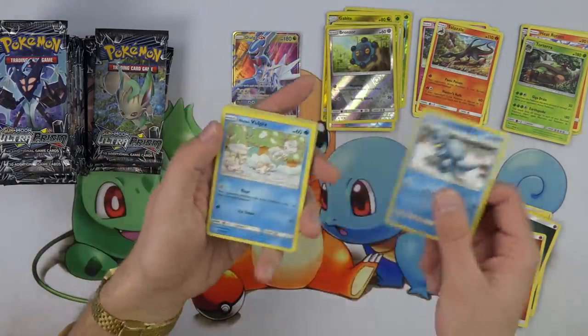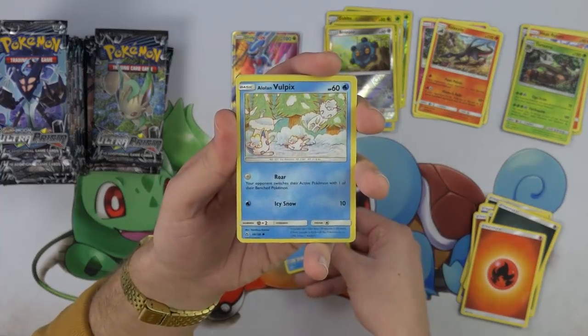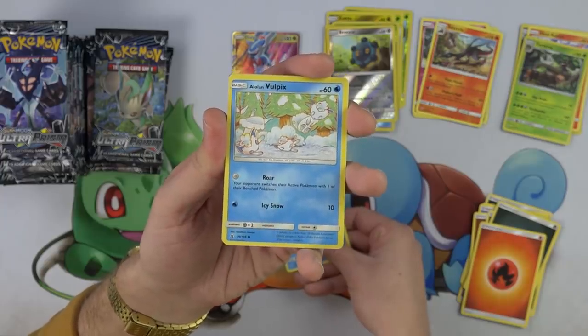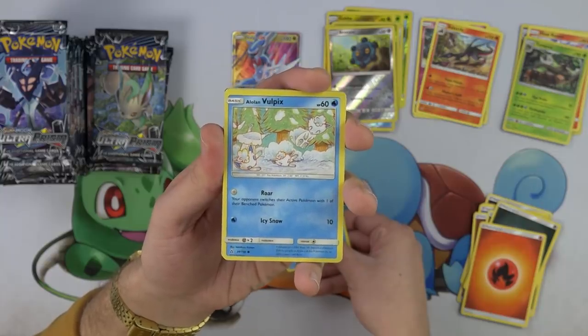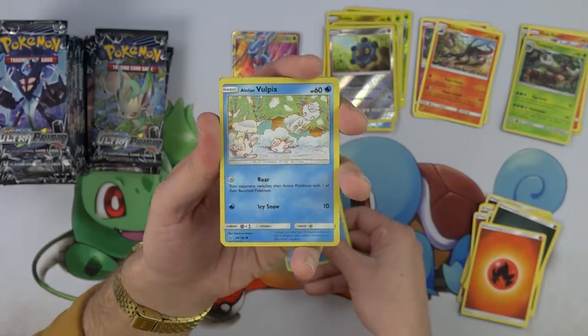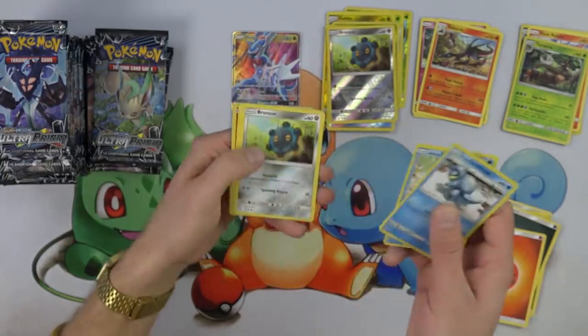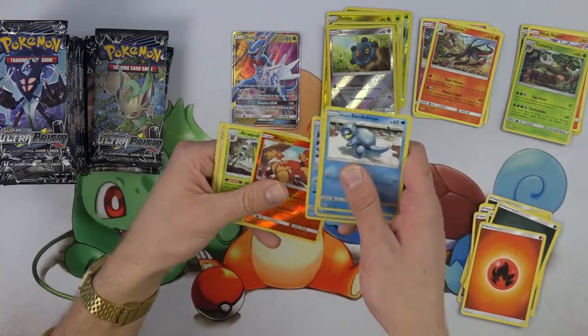Oh my gosh, look at this thing — the Alolan Vulpix! Those are so cute, I can't believe they made this a card art. It's very sketchy looking, kind of abstracted almost. Free attack: Roar — your opponent switches their benched Pokemon. Very cool. I like the theme too — is it like all the Alolan Pokemon having free attacks? Is that like a kind of theme?